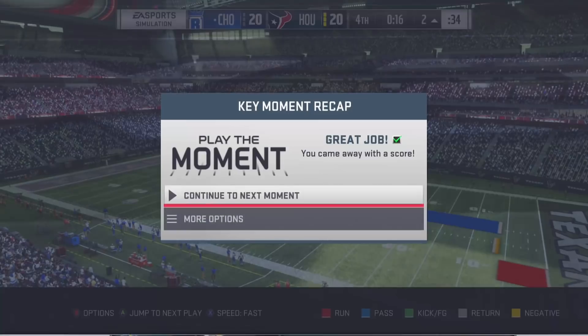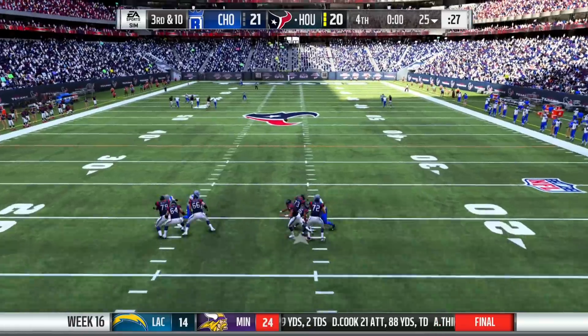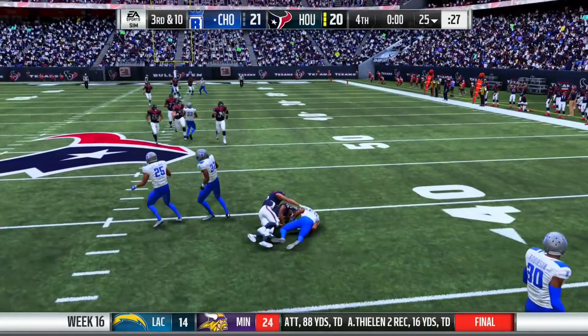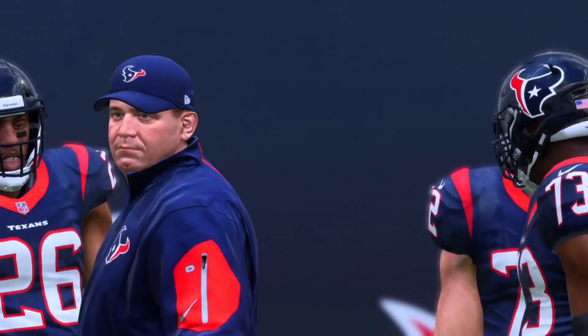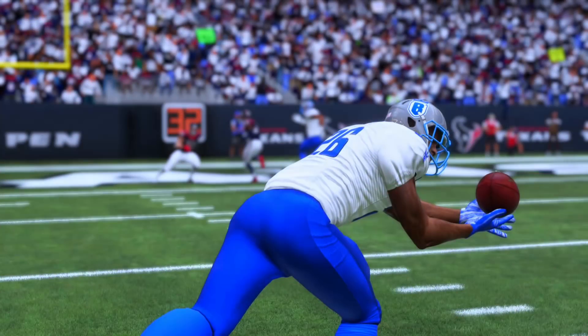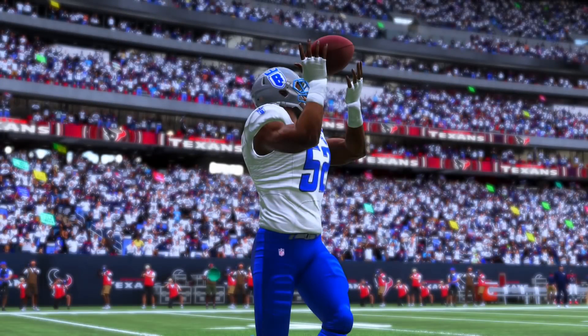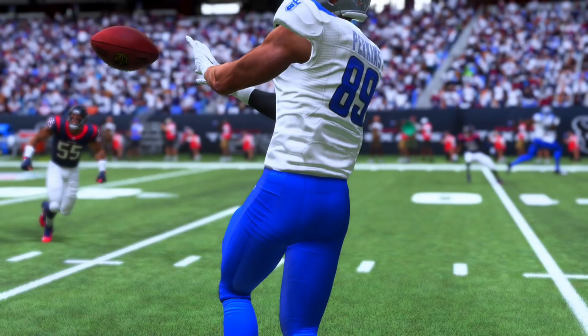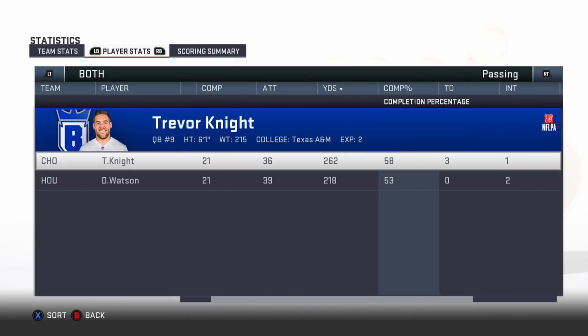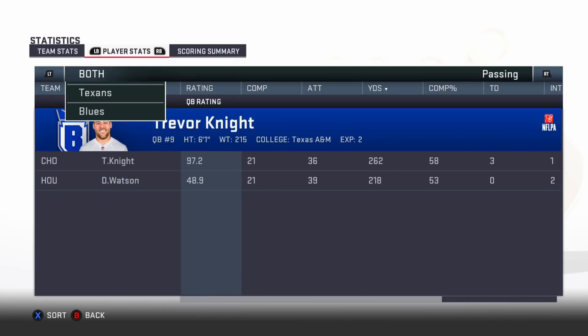We should make this comeback. The final pass is going to be intercepted to end the football game — but we won! How did we win? Were both games 21 to 20? We were down by 20 points in the fourth quarter and ended up winning — absolutely remarkable. Trevor Knight really kicked it into overdrive in the fourth quarter with three passing touchdowns. Other than that he played pretty badly — 262 yards, 58% completion, and had an interception. Deshaun Watson had two picks, one of those being on the Hail Mary.